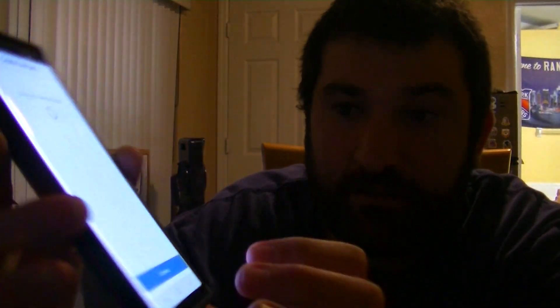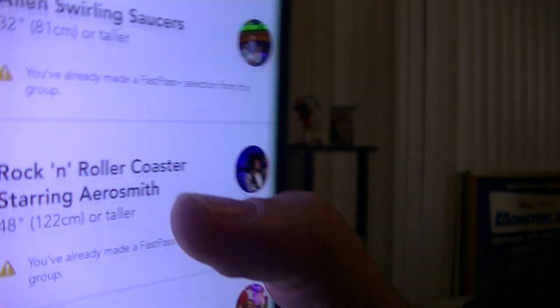After you select that one, you hit View Additional Plans. Hit the name again, hit the same date — January 29th. It'll show that you cannot select another FastPass out of Tier 1.